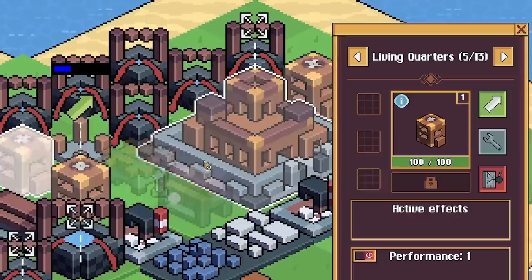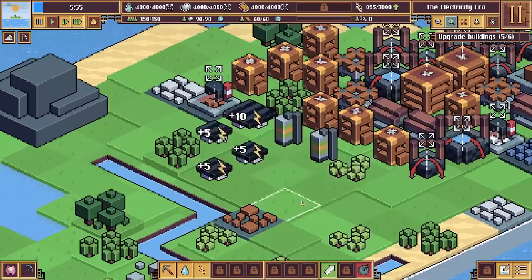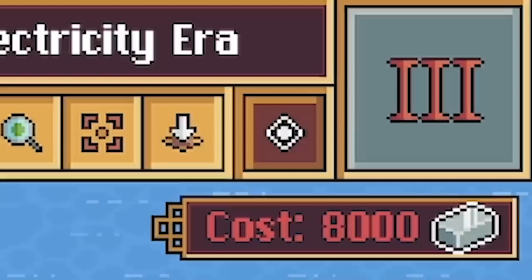Once again the island has shrunk — not ideal. So what we probably want to do is start upgrading some of these middle buildings — we probably want more workers, so upgrade the living quarters. Can I upgrade these solar panels? Oh yeah I can — they cost 1,000 electricity as well as 250 copper, but we've got loads of copper. As we upgrade these they get twice as big, and a bigger solar panel means more electricity being generated.